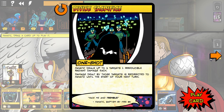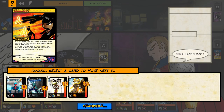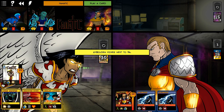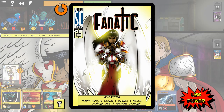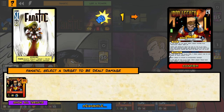So Fanatic here can deal one damage to up to three different targets. At this point though, there's only Iron Legacy up, so there's not a lot you can do with that card. You still sort of have to go through your cards and say, hey, which ones kind of make sense?